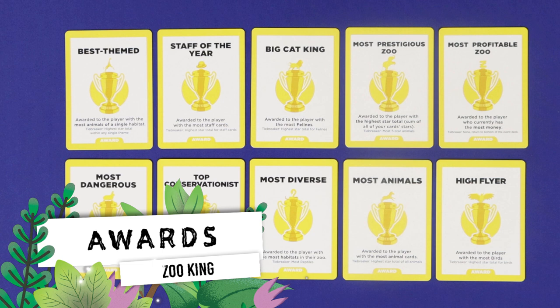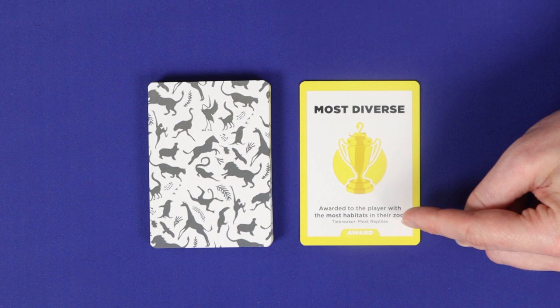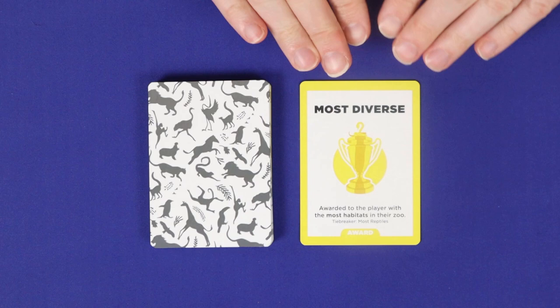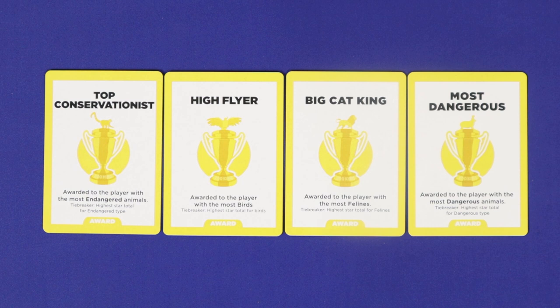Zoo King is all about winning awards for your zoo. The first player to win three awards — or four in a two-player game — wins the game. There are ten different awards and the same ten are used each game, but the order they come out of the deck will differ. Each award has a criterion and a tiebreaker. If multiple players are tied for the main award, you check the tiebreaker, and if players are still tied, no one wins the award — it is placed on the bottom of the deck to potentially be tried again later.